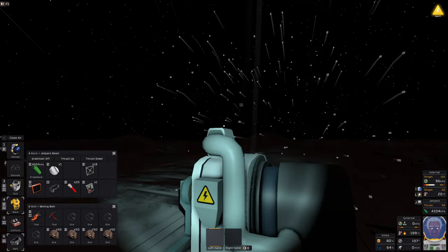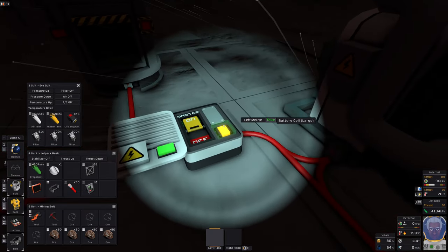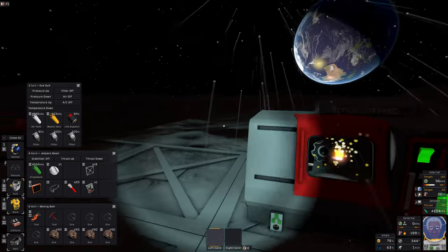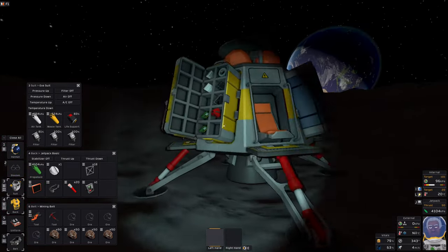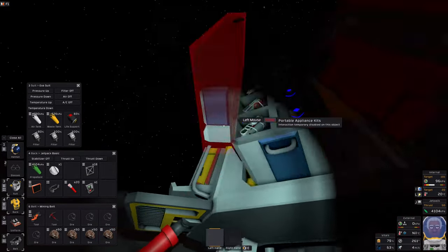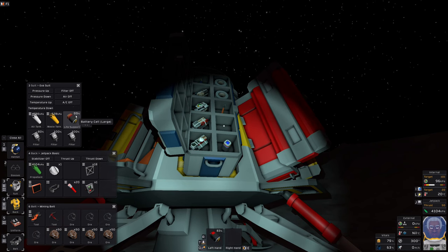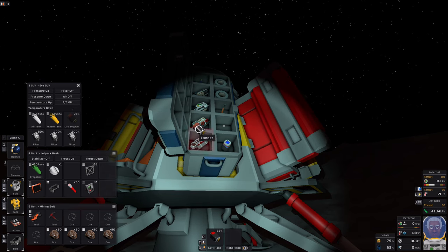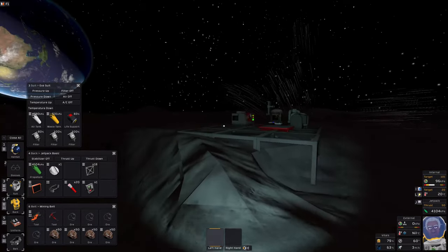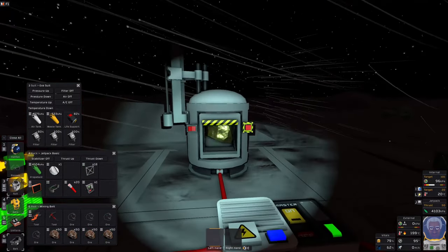The battery on my suit is starting to run low. Having this setup means I can simply grab a battery and swap it out — just keep swapping as you top up the coal generator. You can run with little batteries but bear in mind the small batteries won't last very long at all. If I pop one in, you'll see how quickly it drops in percentage — these are not really good for anything other than tools at best. It'll get you out of a sticky situation but I wouldn't recommend them for any long term use.